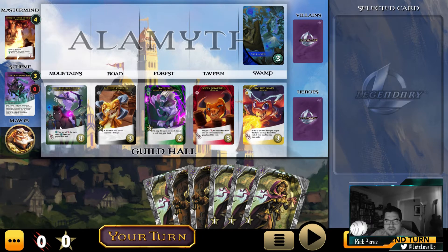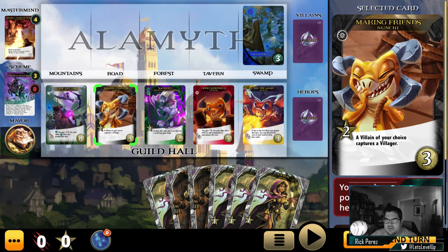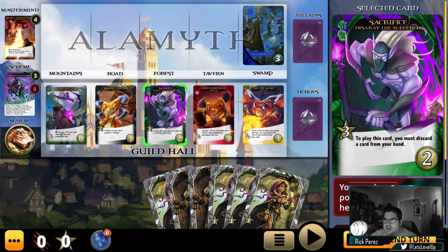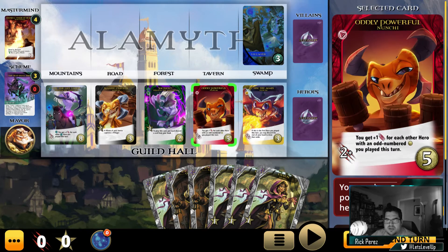In our guild hall we have Leaf the Taker — this is an ultimate card — six plus strength. We've got a strength card here, Disarray the Sufferer. Nunchi, the little dragon. Looks like we have three Nunchi cards as well.